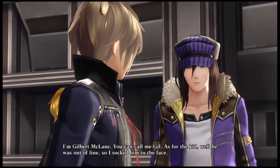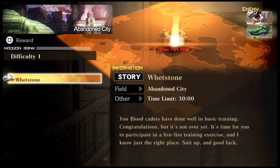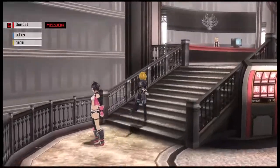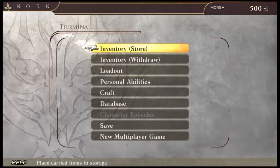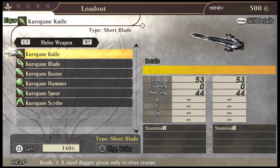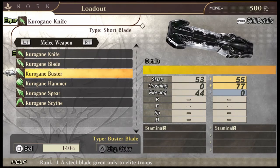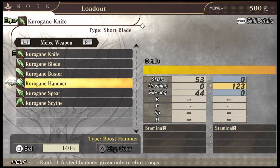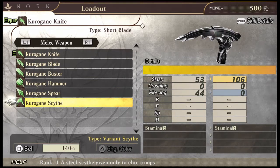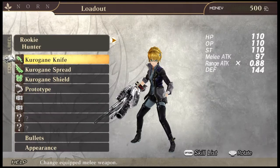On with the mission — this is the first one in the game, fairly straightforward. We walk up to the terminal and change our loadout. There are different melee weapons: a short blade, a long blade, a heavy blade, and halberd-type weapons on sticks — a hammer, a spear, and a scythe. I'm going for the short blade because it has fast attacks and you can stay mobile, which is how I like to play.